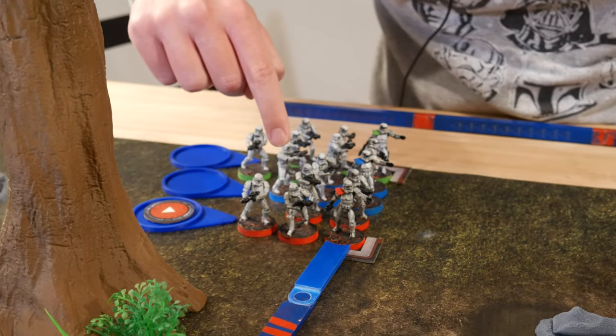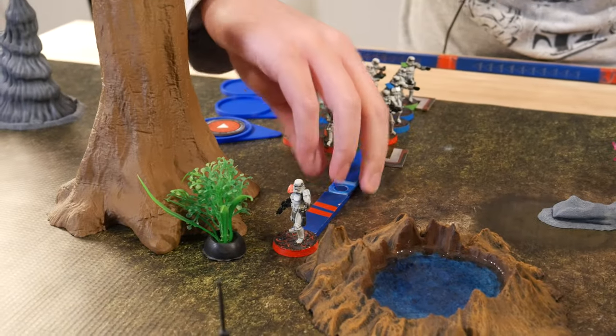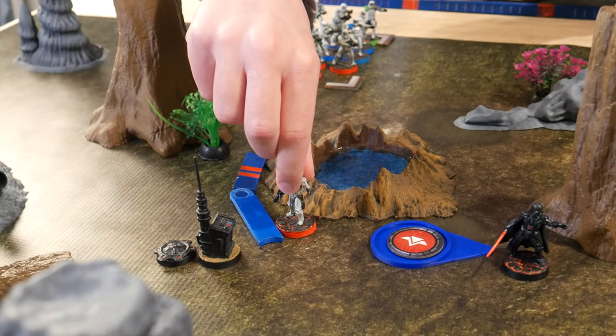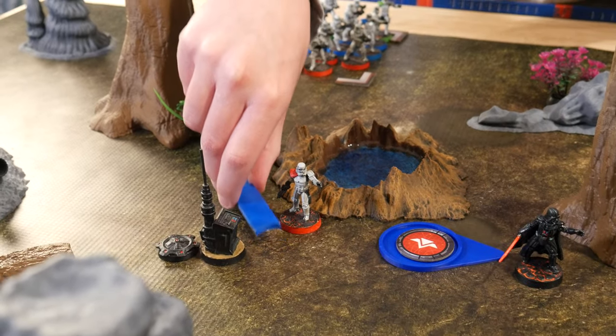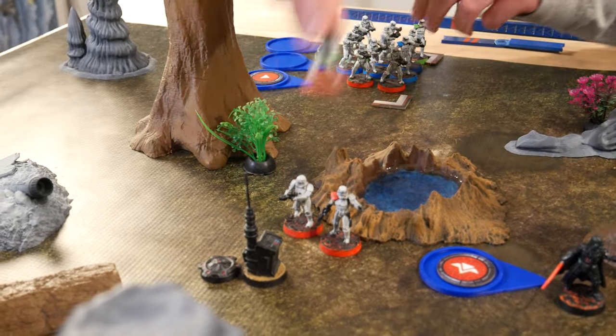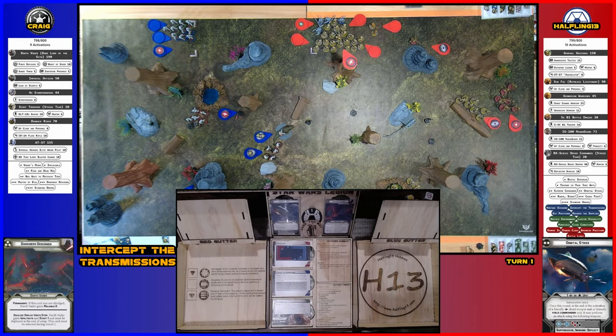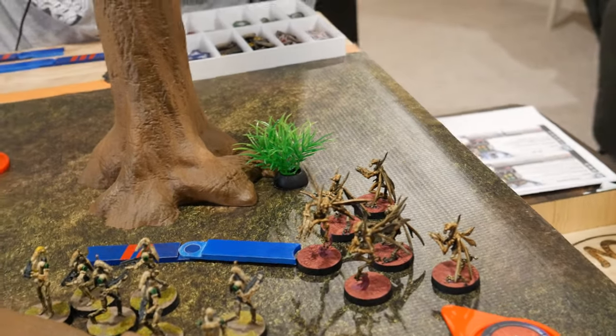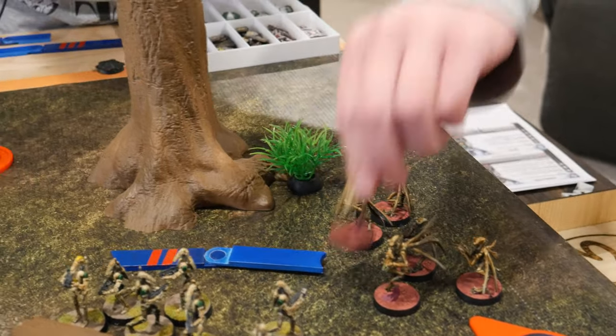Drew a core — activating these stormtroopers. They're going to take a move, then trigger the bomb, and if they survive take another move. They take two suppression and three saves.